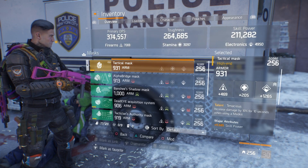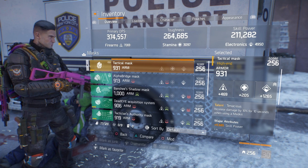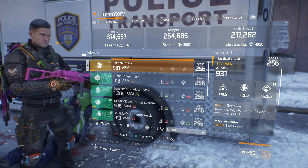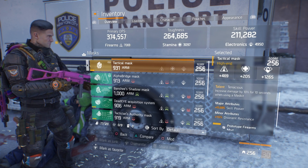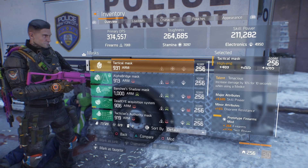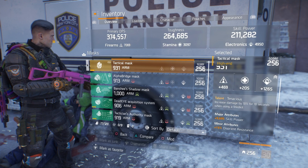With the mask I'm running a Tenacious mask, so it increases damage by 10% for 10 seconds when using a medkit, which helps out a lot. That is rolled for electronics with skill power as a major attribute. The minor attribute is disorient resist — you can change the minor, but I just haven't got a mask where I can change that minor.